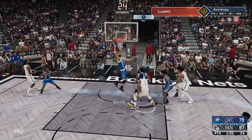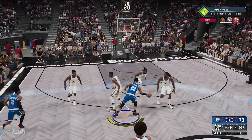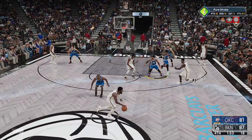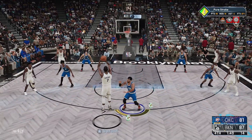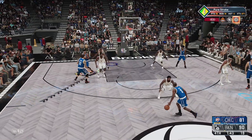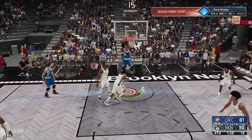We are down to single digits as KD puts it up and misses. I'm trying my best to get to the rim, throw it up — not an and-one but we go to the line and make it a six-point game with less than two minutes to go. KD flares up for a three and knocks it down — a really big shot — as they go back up by nine points.